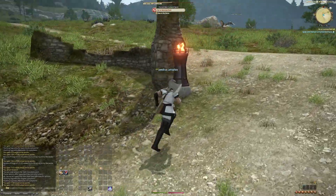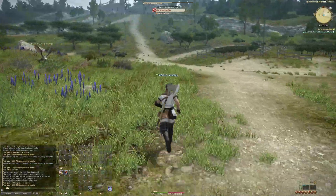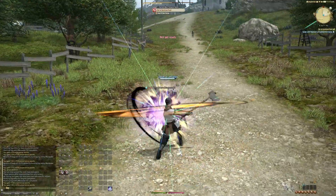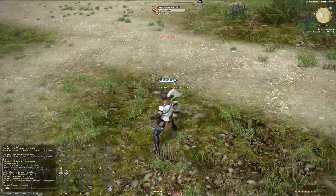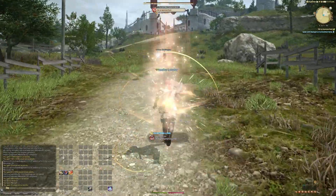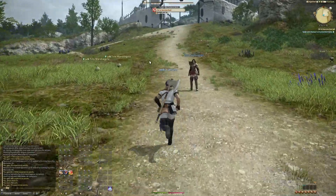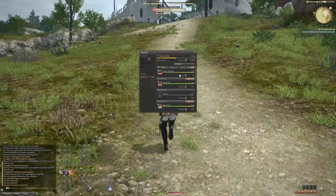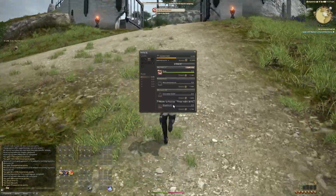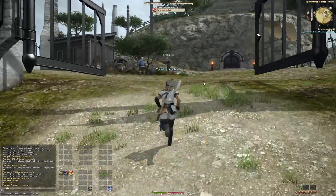I'll go ahead and skip over to where the Mandragora are, because they're just a little ways up this road. There's our Mandragora, and yet another level. You can see how these Hunt Logs are really good XP, especially at lower level. We've been able to knock out quite a few of these already, and we're already level 6.